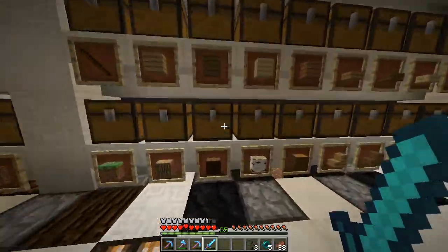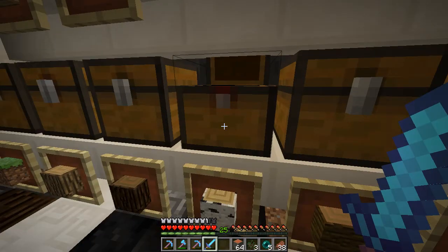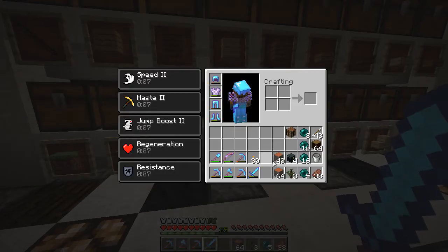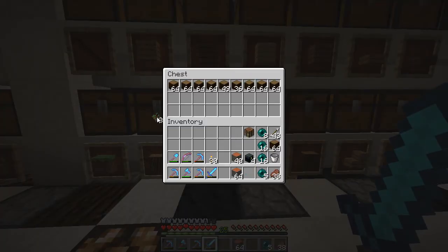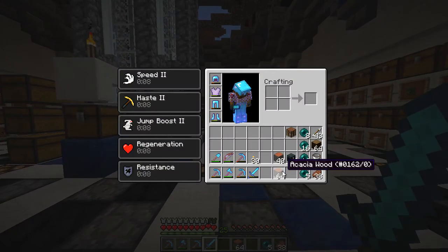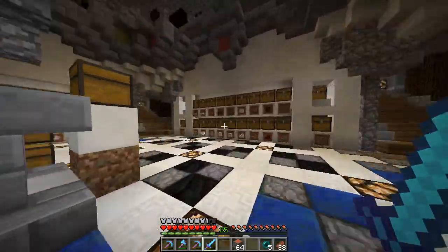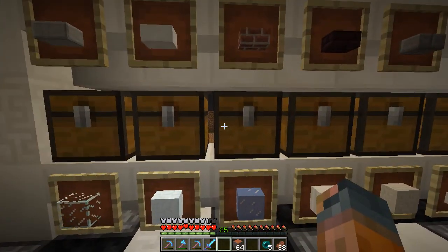Let's grab some of this Acacia wood. I like the logs - I'm not sure how I feel about the plant color yet. The orange I think is a little too much for me. But yeah, I have a plan for this stuff. I want to redo the map location at spawn, so I have some things I want to try there. I also harvested some of this packed ice.